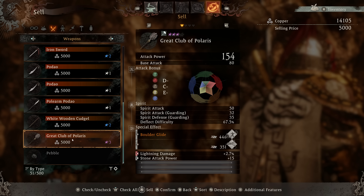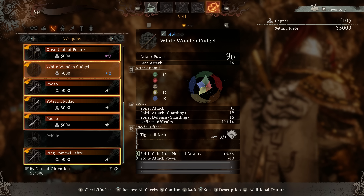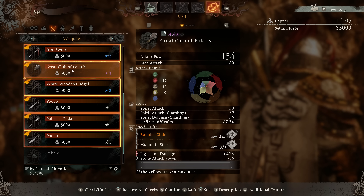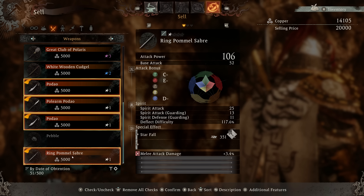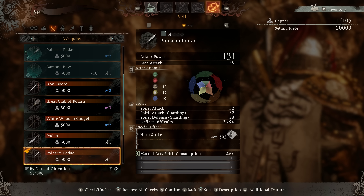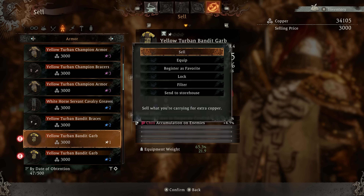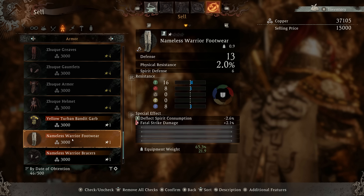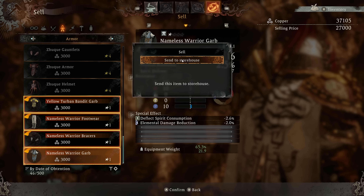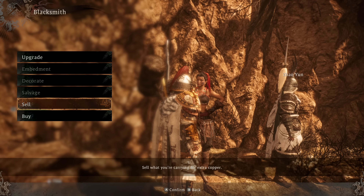I don't want to spend that much money. I don't want to go selling too much — I think I'd rather break stuff down. I'm gonna sell the white tier stuff. I'm hoping that the purple and the blue stuff will get me higher tier materials a little bit later.